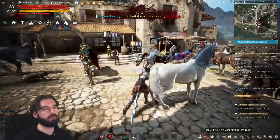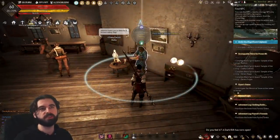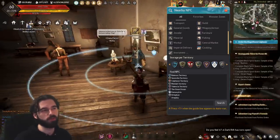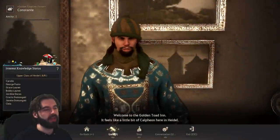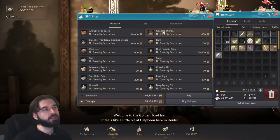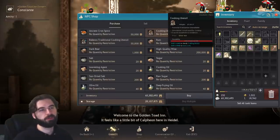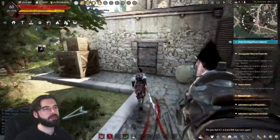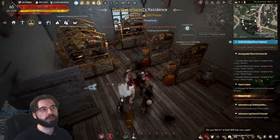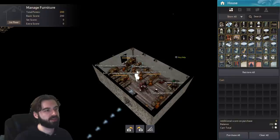The next thing you're going to need to do is get a cooking utensil. When you're first starting out, the easiest way is to buy the base generic one from a cook NPC. Use the find NPC function, look for a cooking NPC, and the map will automatically path you to the closest one. When you talk to this NPC, he's going to have a shop option — this is the NPC you buy the majority of your base cooking ingredients from. He'll also sell you a cooking utensil. Don't buy the special one; just buy the generic regular cooking utensil. After you have it in your inventory, go to your house, select place mode, select the cooking utensil from your inventory, and drop it anywhere that it'll fit.